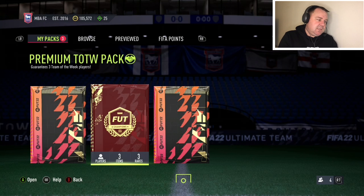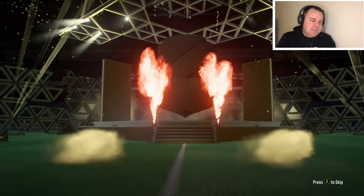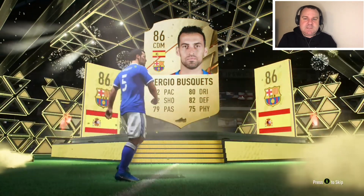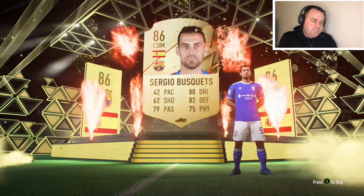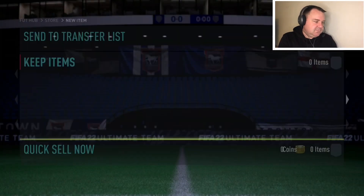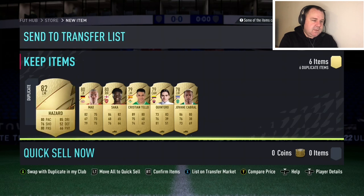That leaves us with what you realistically get from the Fut Champs reward — the premium Team of the Week pack and the jumbo rare players pack, which is a 100k pack. We'll go for the 100k pack first and then move on to that Team of the Week pack. It is a walkout — Spanish. Whenever I get a walkout it's an Italian or Spanish flag, and that's just guaranteed to be rubbish. It's Busquets — I could build a nice midfield with Busquets and Cruz now, if I want to get overrun with 42 pace and 55. We also get a Hazard in there.